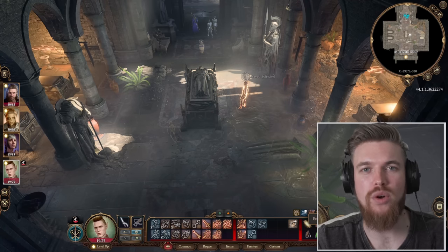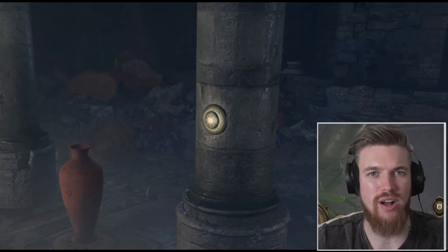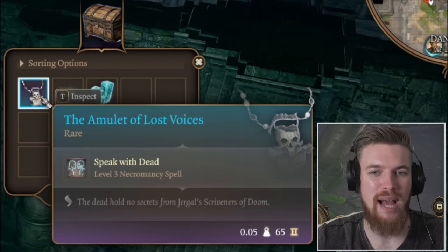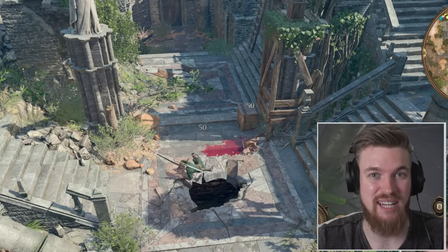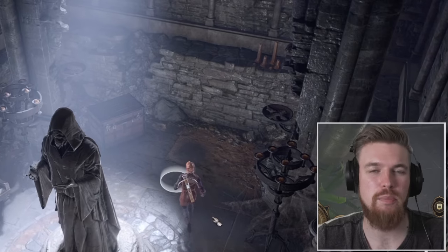Today in Baldur's Gate 3, I'll be walking you through the Ruin Chapel and Crypt dungeon. I'll show you the variety of ways you can disarm the trap, how to get the unique spear weapon without your whole party dying, an incredible amulet that lets you speak with the dead — one of the most unique and useful spells in the game — plus a soul coin and a book of dead gods.